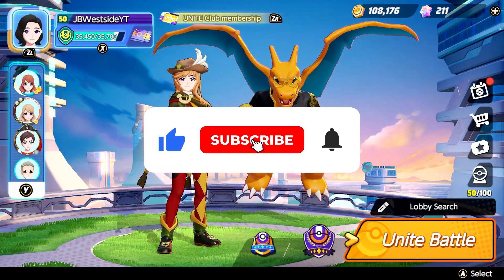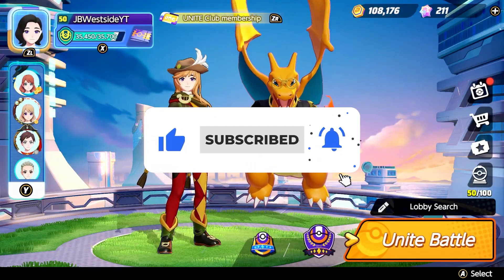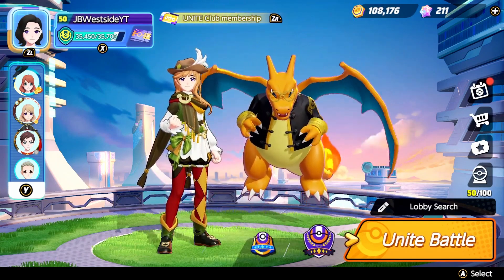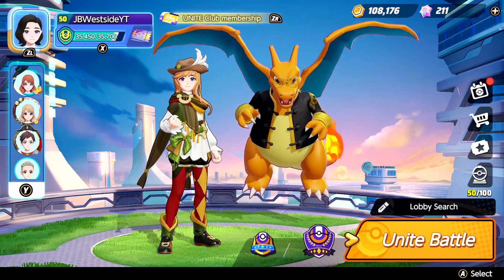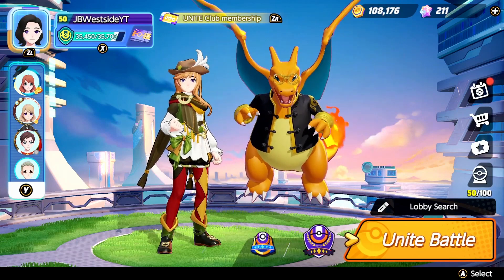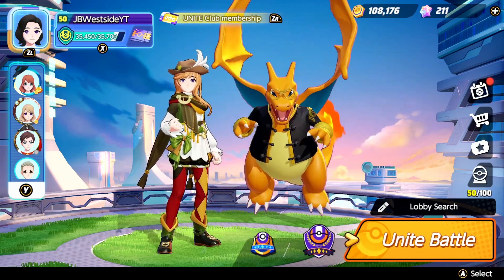Charizard is actually insanely good right now. It got maybe the biggest passive buff ever in Pokemon Unite. Previously on the old map, specifically in jungle, you were never really guaranteed to hit your level 9 before 7 minutes, because there just wasn't enough farm on the map, and it wasn't always guaranteed.